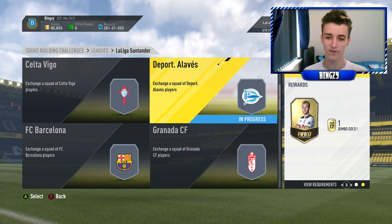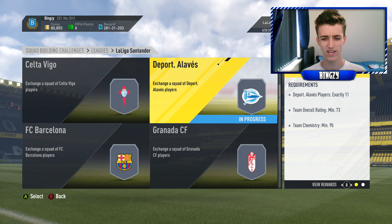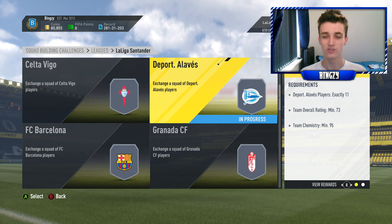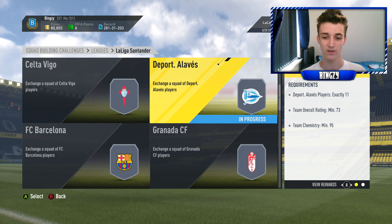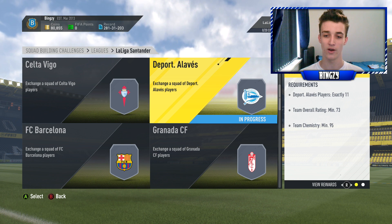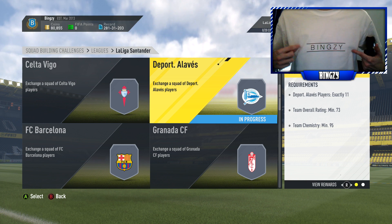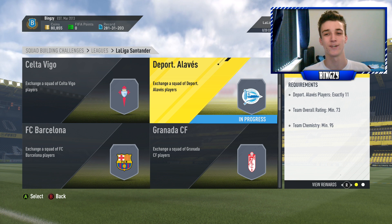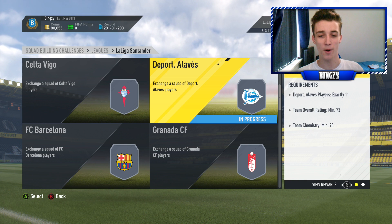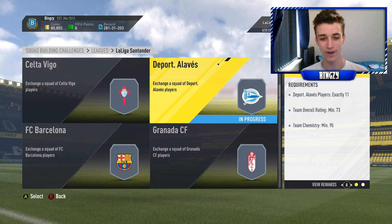So we're going to start off with Depor Alves. They have got a jumbo gold pack for the reward, so it's not the greatest reward - I think this is like the equivalent of a 7k pack or something like that. But with the Bundesliga Team of the Season having quite a few non-rare base cards as team of the seasons, you've still got a high chance to pack a team of the season. Also guys, I've actually got one of my tops - if you guys want to go and purchase one, the link is always in the description, but I don't expect anyone to buy one, it was more because I wanted one and I thought it was a pretty cool feature with my network.